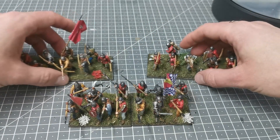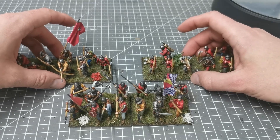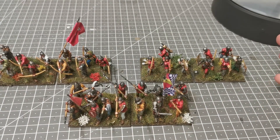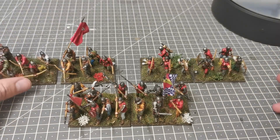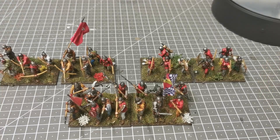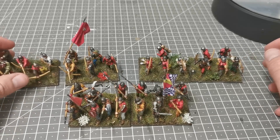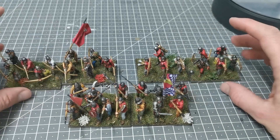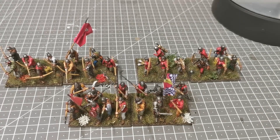Some people have asked how I play Never Mind the Billhooks without figure removal. Most units have six models, so I say a base — regardless of how many models are on it — has six wounds and counts as six models. We use wound markers and remove a base once it takes six wounds. It doesn't matter how many models are physically on it; we're quite happy with that and haven't had any problems.